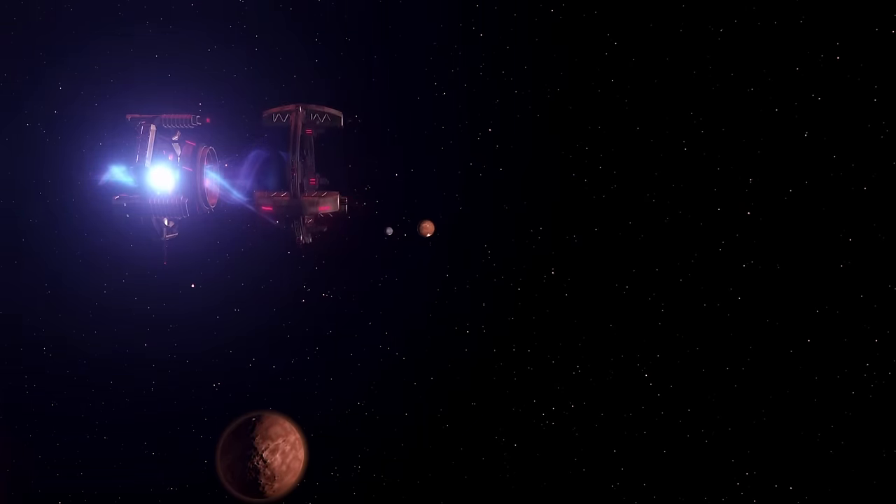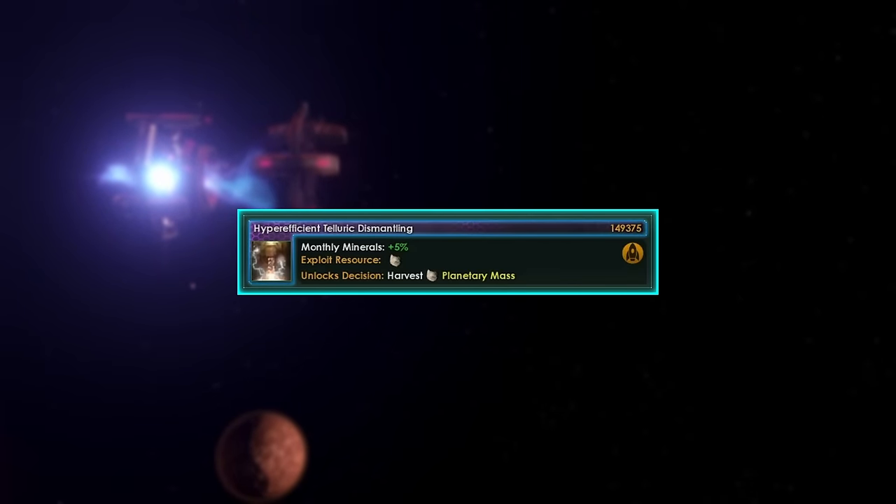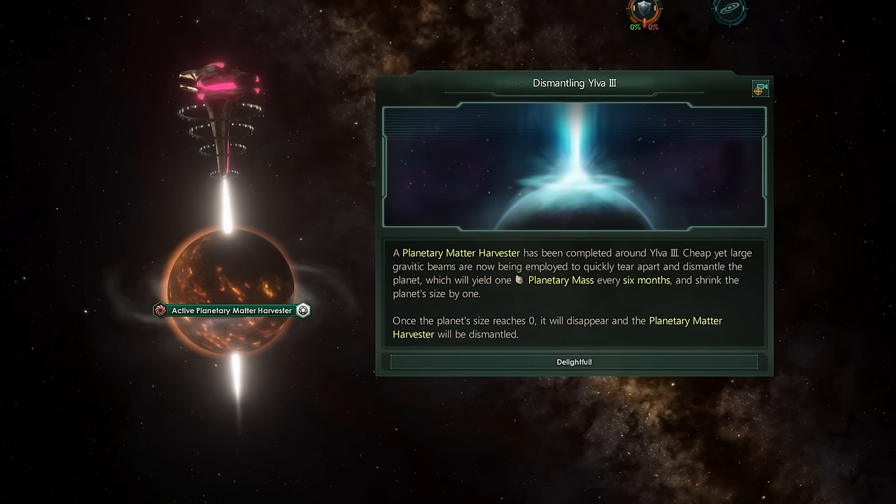To create Attack Moons with it, you will need to research the second technology from the ascension perk, which lets you harvest planetary mass. This resource can be extracted using decisions on any rocky planet. After that, a planetary matter harvester will appear, mining 1 planetary mass per 6 months, until the planet reaches size 0.